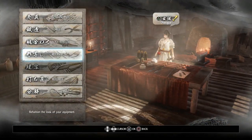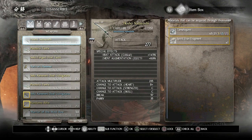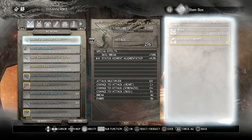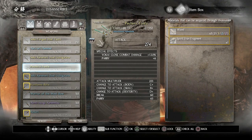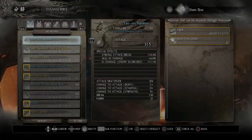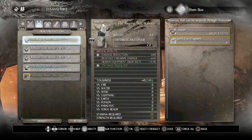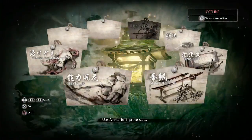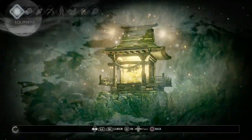Disassemble and reforge your weapons. Tip: disassemble weapons that have multiple items so you have a quick way to restock items for reforging. For reforging, target special effects that will be useful in upcoming and future missions. Go to the offering and sell any remaining items for amerita.